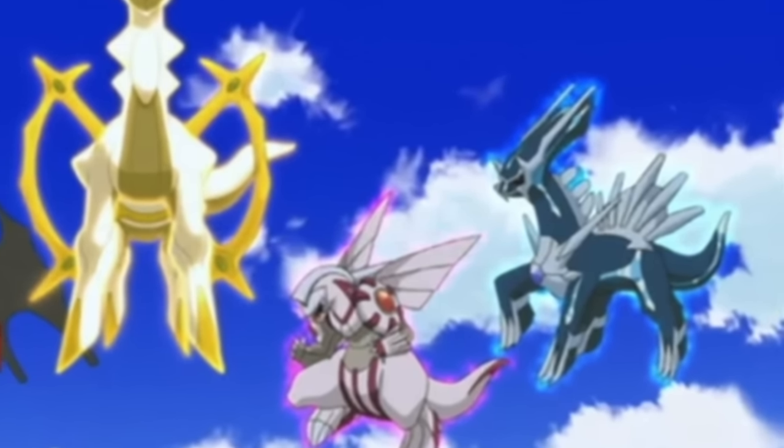Next we have pokemon that have adapted to their environment by adding the steel typing — Alolan Sandshrew, Sandslash, Diglett, and Dugtrio. Alolan Sandshrew and Sandslash had to migrate due to volcanic activity on their home island, adapting to snowy peaks. Their typing changed accordingly — now covered in thick ice armor with harder claws for icy terrain. This thick layer of ice forms an almost steel-like armor, preventing them from rolling up into a ball but giving much more defense. Sandshrew's claws are most likely hardened keratin to help grip the ice.